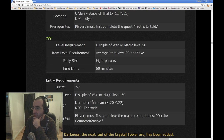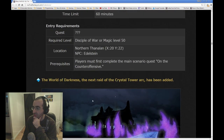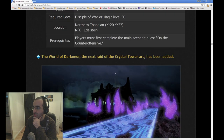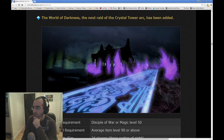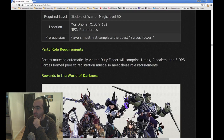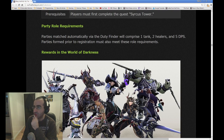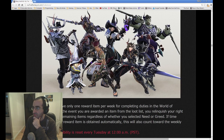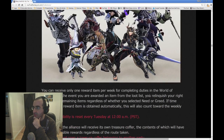And there's a Mystery Trial. Players must complete the main scenario quest On the Counteroffensive. We still have to wait and see what that even is, because we're not even 100% sure yet. The World of Darkness, the next raid of the Crystal Tower arc, has been added — that's the last part of Crystal Tower. Parties matched automatically via Duty Finder will comprise 1 tank, 2 healers, 5 DPS. Parties formed prior to registration must also meet these role requirements.